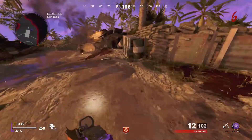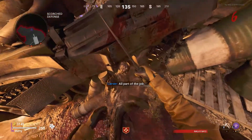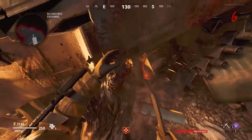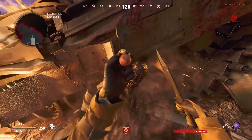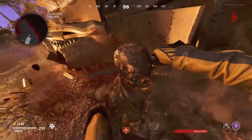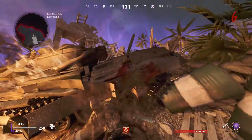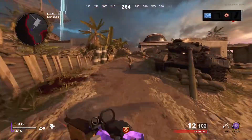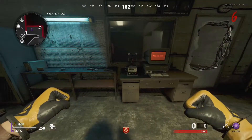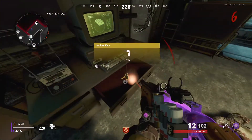You have to collect a key from an enemy here — you need their eyeball to put into this retinal scanner, which will give you a locker key. When the locker key comes out, make sure to pick it up.